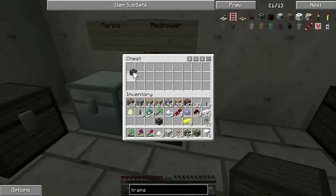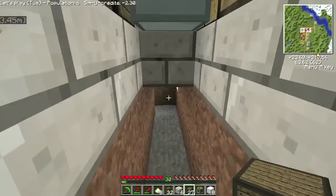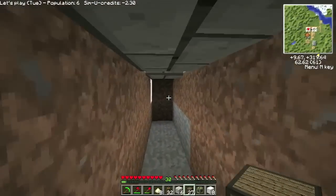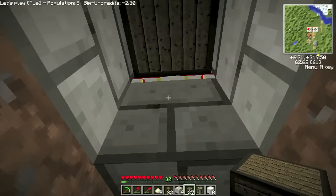So one transposer. The transposers in Red Power — what they do is, they suck things out of an inventory. Now most of the time that's a chest, but it can be any kind of inventory, which is quite a few things really. So I'm just going to need to turn it around.